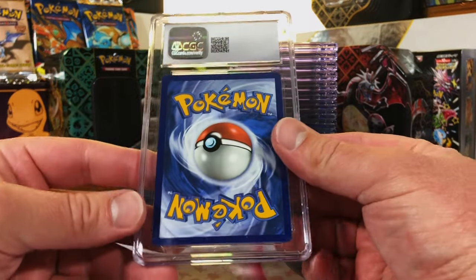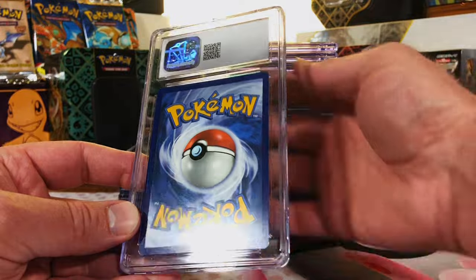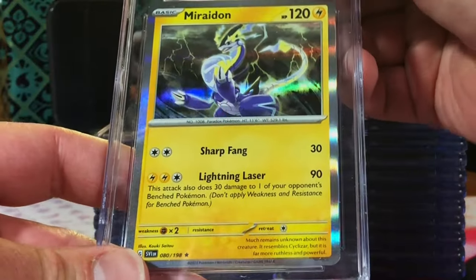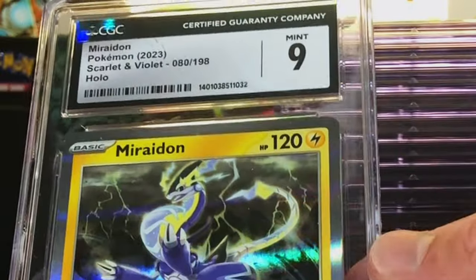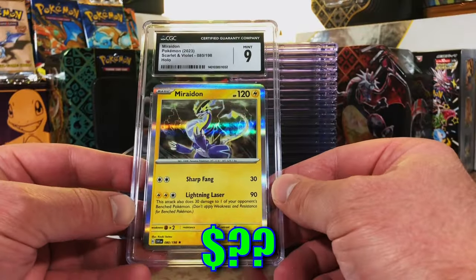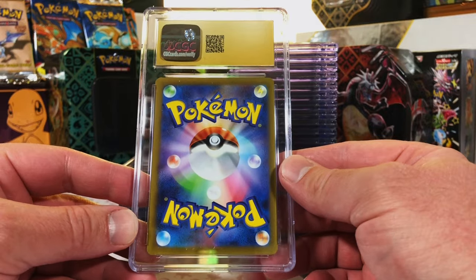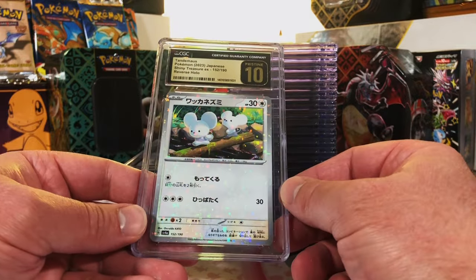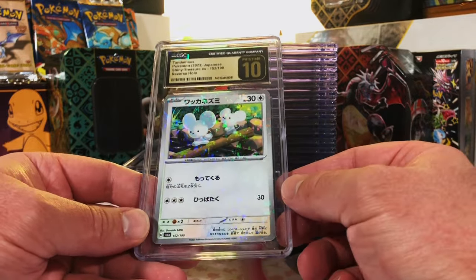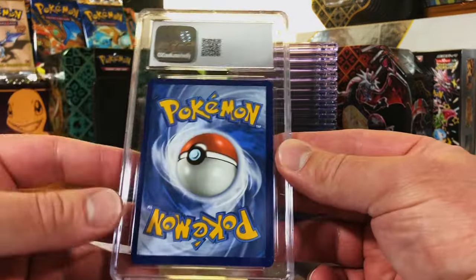Our nines-and-higher streak is broken, but someday we'll achieve it. Mew Holo from Scarlet and Violet base set - I mean, 10... okay, mint nine. Hey, we'll take it. Third pristine 10 of the day - one two three, go! Boom, nice! I love these digitized reverse holos and we got another pristine 10 - Pawmot, just so cool.